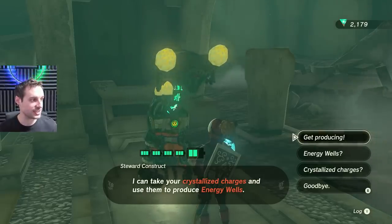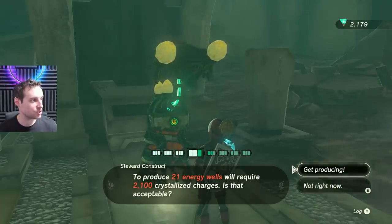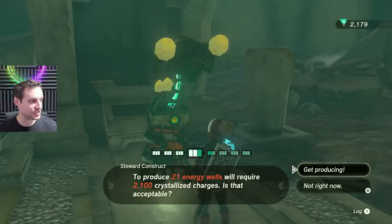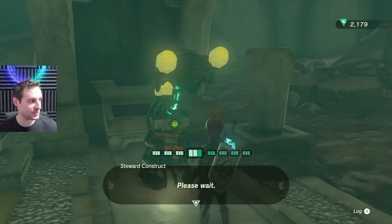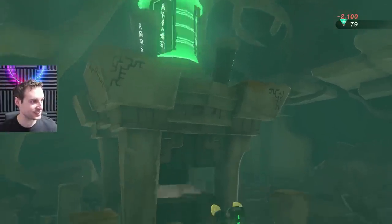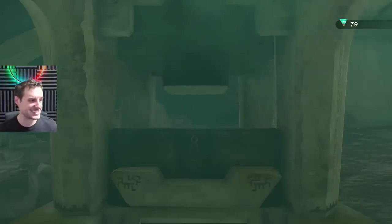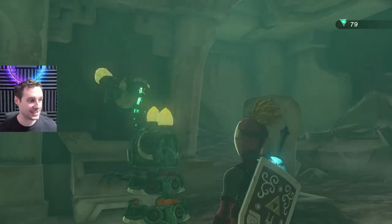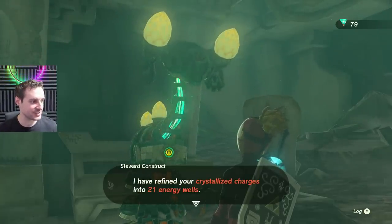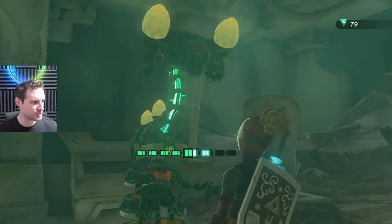All you do is say 'get producing.' He takes the maximum number you can give — 2,100 from me, which produces 21 energy cells. I actually only have 2,179 so it's a close number. 2,100 is a lot, and I already had a massive amount of battery going in. He gives me 21 energy wells on top of whatever I had, which is kind of crazy.